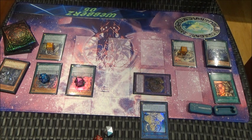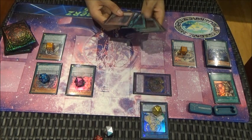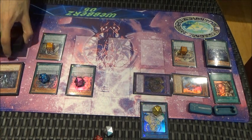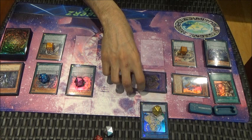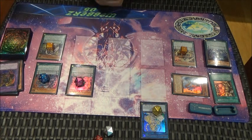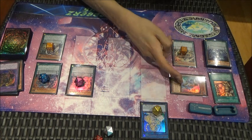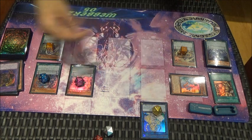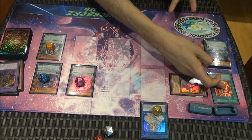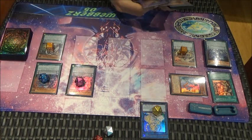Sorry guys, my dice aren't in order so I actually have to do one-four. Then we're going to bring back Gravekeeper Shaman. So if we proceed to the end phase, Restrict destroys itself. Now my opponent has no monster effects in the graveyard, I've got a monster effect negate, a spell and trap negate, my opponent can't activate spell cards, and I've got some resurrecting as well.